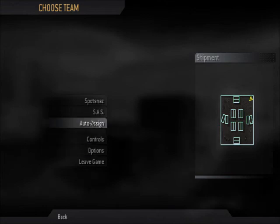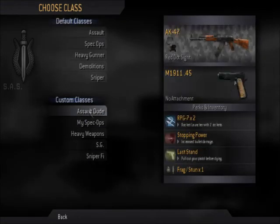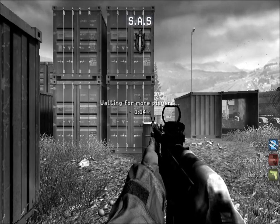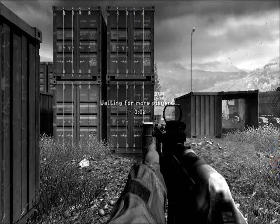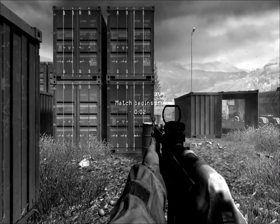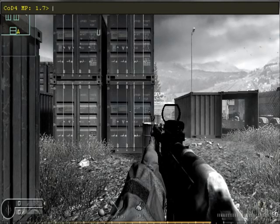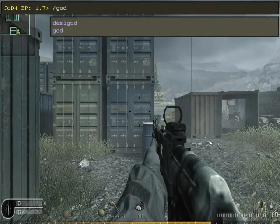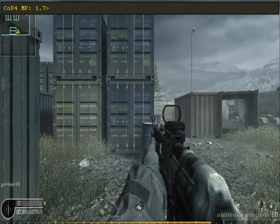I'm going to show three main cheat codes. First, forward slash GOD — hit enter and that'll turn god mode on.